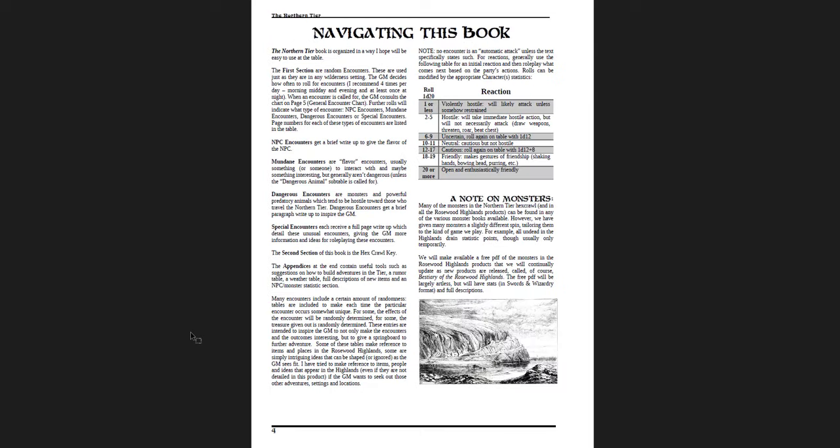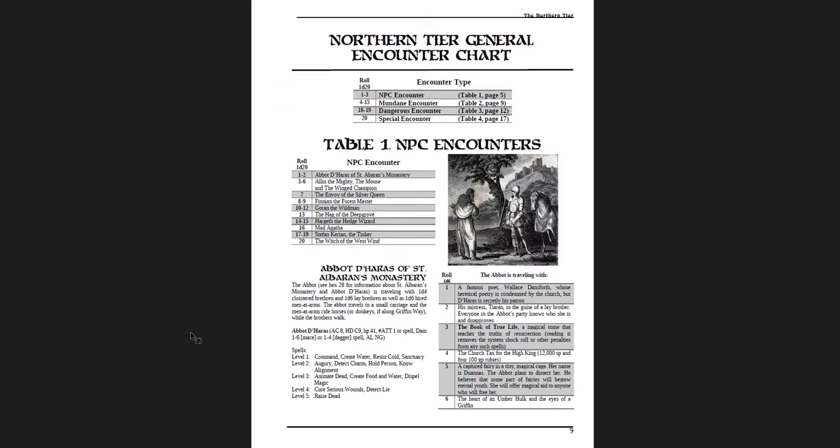The book is a hex crawl, which means you get a bunch of random encounters, then hex descriptions, then appendices on magic items and creatures. This guy has a whole setting developed with a whole bunch of different PDFs on DriveThruRPG — most of them cost maybe two to five dollars, but there are a bunch of free or pay-what-you-want ones as well, including a free bestiary. One of the things I love about this book are the encounters. The random encounter tables are mostly really flavorful and cool — you can draw from the really great ones, and there are a lot of great ones.